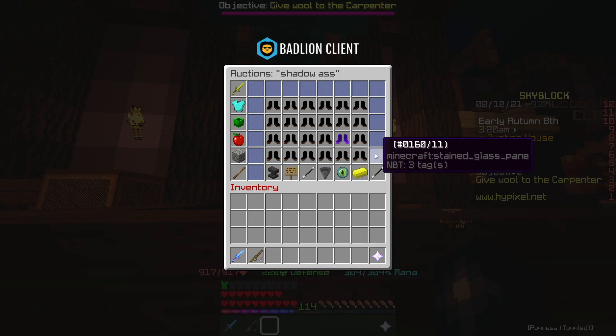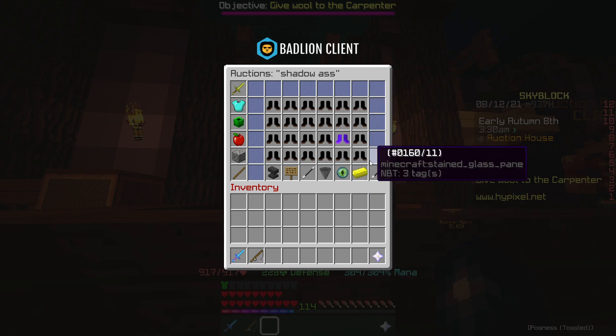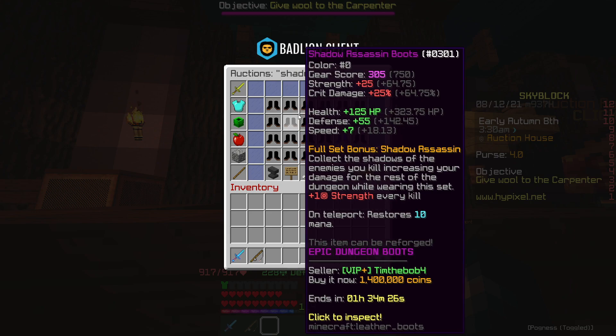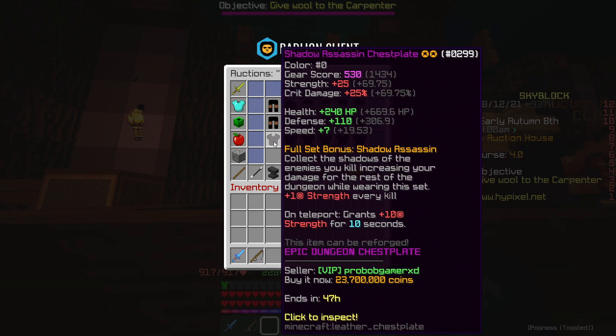The same goes for the helmets and the leggings as well. So if you're new to AH flipping in general and you don't have too many coins, this is a great way to start off. It only requires like 1.5 million coins. And then when you've built your coins up a little bit, you can start flipping the chest plates.